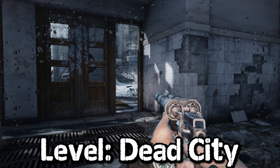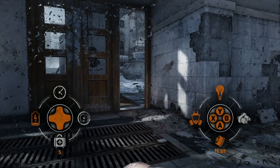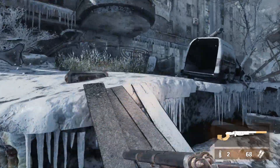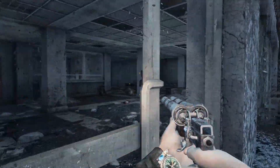Macca here with Metro 2033 Redux. This is the Manhattan Project Achievement/Trophy. Radiation hotspots are typically located on the surface. The first time you'll come across one that is easy to find is on Dead City, and for this achievement you'll have to spend 60 seconds inside of a radiation spot.